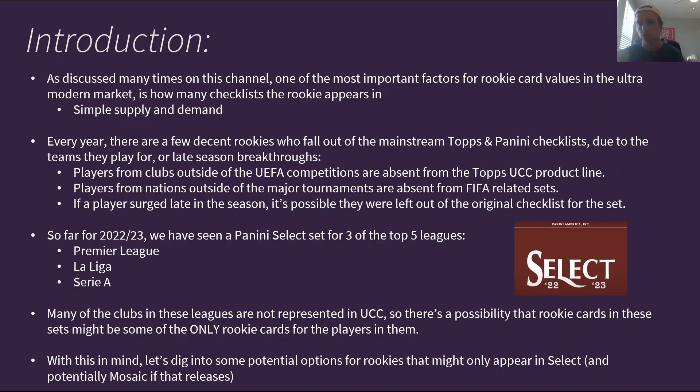So far in the 2022-2023 season, we have seen a Panini Select release for three of the top five leagues specifically: a Premier League set, a La Liga set, and a Serie A set, and very soon we're going to be getting a FIFA-related set for national teams. Many of the clubs in these leagues are not represented in the UCC, so there's a possibility that the rookie cards in these sets might be some of the only rookie cards for the players in them. The players I walk through today will potentially have very few rookie cards, especially compared to those in the Topps UCC and flagship checklists.